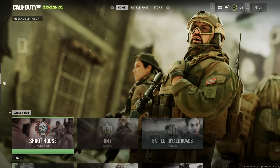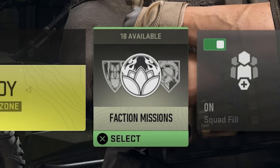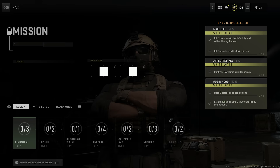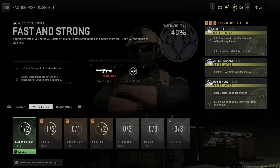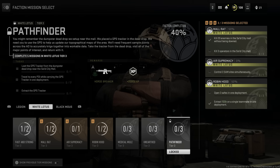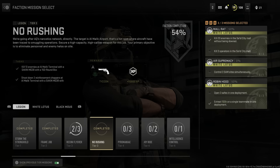Number nine: there are different factions which each have their own sets of missions to work towards unlocking extra insured weapon slots. You might not have noticed that you can actually skip one mission from each tier while still unlocking the next tier. So if you're on tier 3 of White Lotus and can't clear strongholds fast enough, you can skip that mission, complete all the others, and still unlock tier 4. What a lot of people don't know is you can still show the previous tier missions including the ones you didn't do — so you can go back and finish them off for the XP.